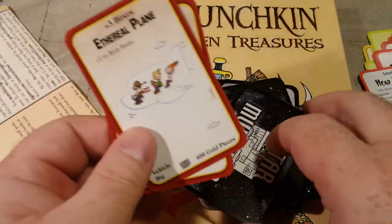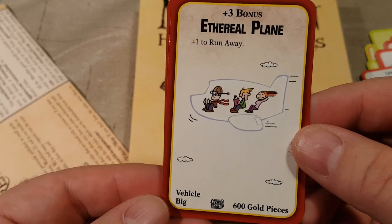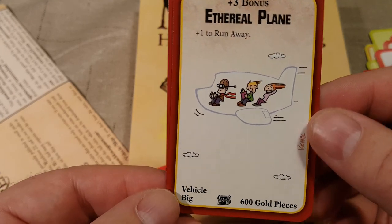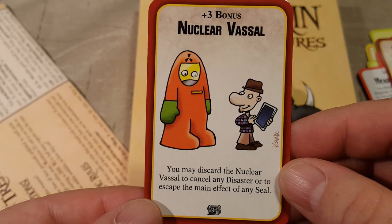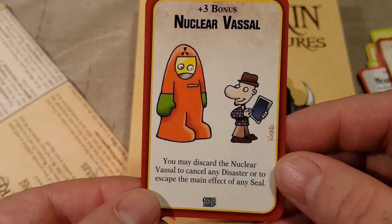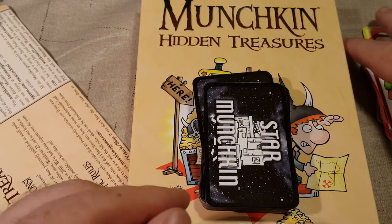Munchkin Apocalypse — looks like just two cards, some of these are sticking together. Ethereal Plane: plus three bonus, plus one to run away. Nuclear Vassal: you may discard the nuclear vassal to cancel any disaster or to escape the main effect of any seal. Oh man, I want every Munchkin game — I wish I could get them all!